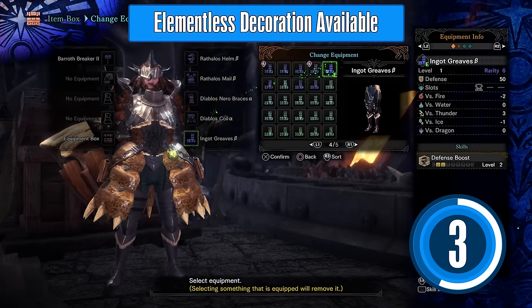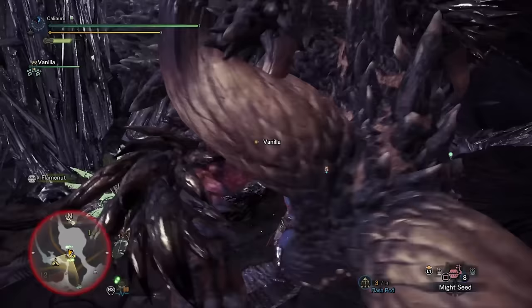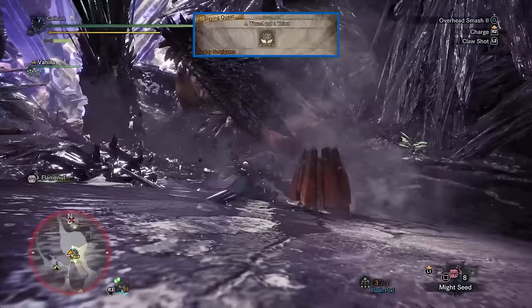These armor sets will last you to the end of high rank should you choose to build them. The remaining sets from Elder Dragons in high rank are good, but they will be replaced as soon as you enter master rank so it's not worth the time or effort required to build them. Now it's time to take on Nergigante in the assigned quest, A Wound and a Thirst.